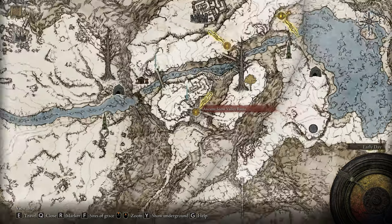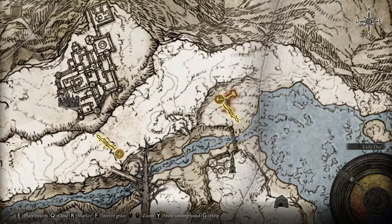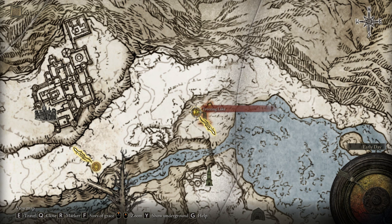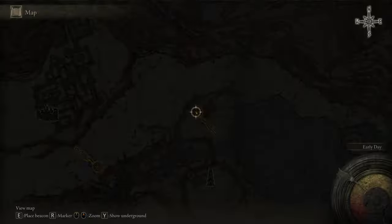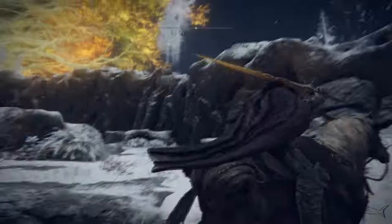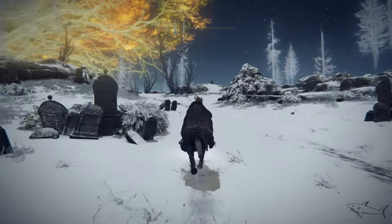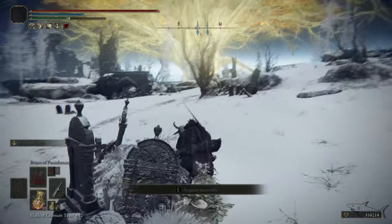Reach the Ancient Snow Valley Ruins, then keep going into the valley heading northeast and you're gonna find the Freezing Lake. I'm gonna take my horse because from the Freezing Lake it can be tricky for some. All you have to do is follow me. You have to climb a small hill and go back to the west — watch the map. Be careful because there is going to be a huge skeleton right here. Now we have to take the next Site of Grace.